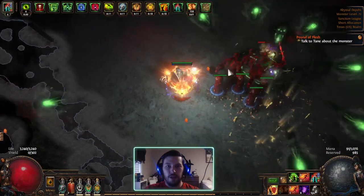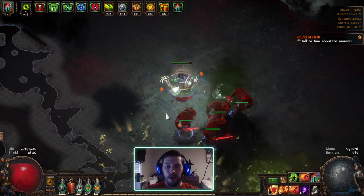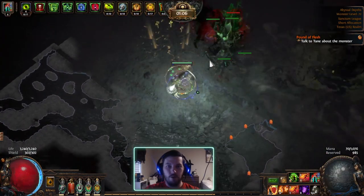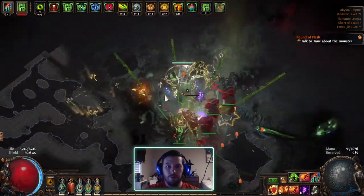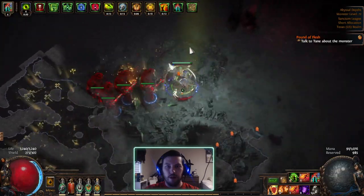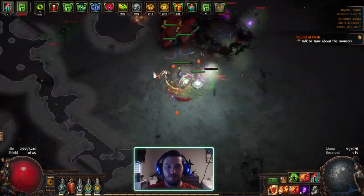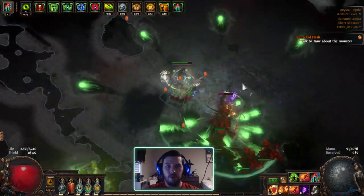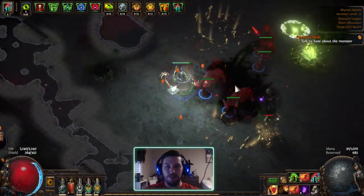I don't have a lot of natural sustain just yet. I'm getting Vitality, which should help keep my stuff alive, and I'm going to get more reservation efficiency shortly. I don't currently have either Grace or Determination — I haven't decided which I'm going with for defenses. Hopefully soon I'll have one or the other. Right now I basically just use my flask to sustain life.